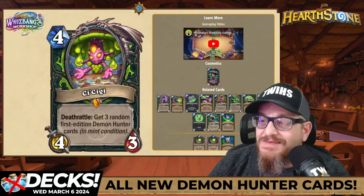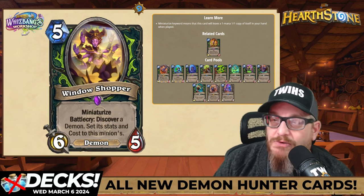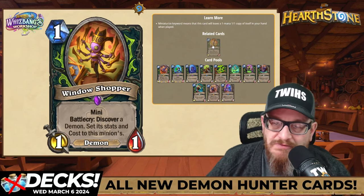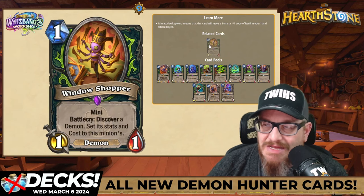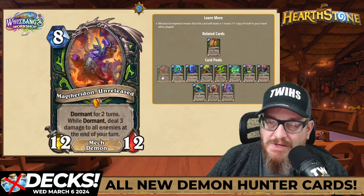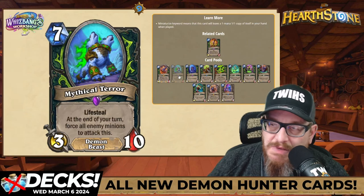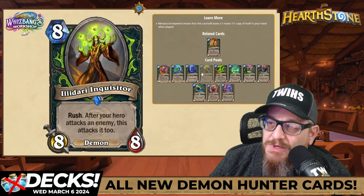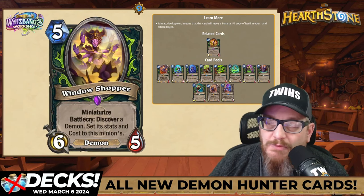Next up: five mana, six five Demon — Window Shopper. It has Miniaturize, and the battlecry discovers a demon and sets its stats and cost to this minion. The mini version is a one mana 1/1 with the same battlecry. You'll want to play this for busted effects — things like lifesteal, forcing all enemy minions to attack this, or giving your hero lifesteal. There are so many options here.